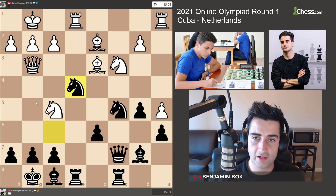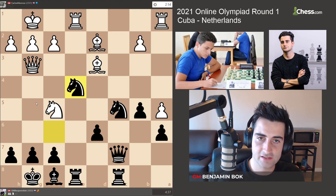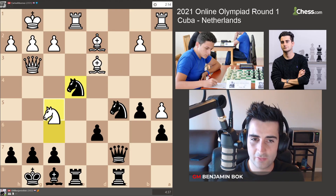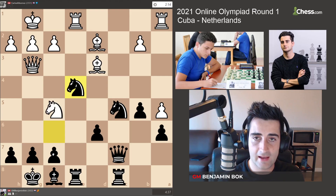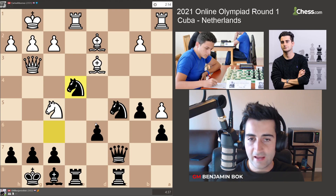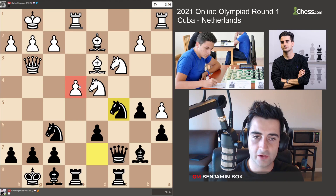I think I came up with the right sequence: Bxc4, which might look counterintuitive, but after takes-takes, all his pieces are under attack. He felt forced to give up the bishop pair. If white gives check, I just go Kh8 — the pawn on f7 is defended, so that's not going to work out for him. I have an isolated pawn, but the counterplay toward the e4 pawn more than compensates for that.